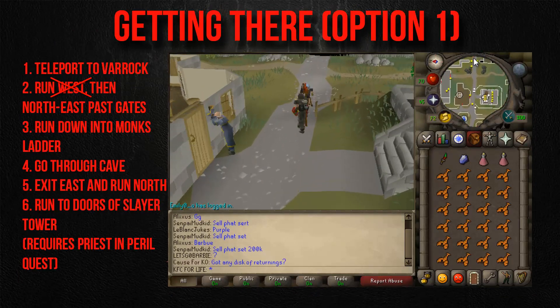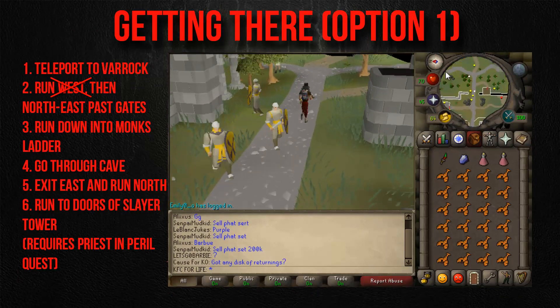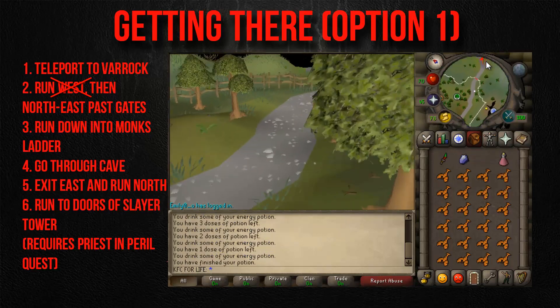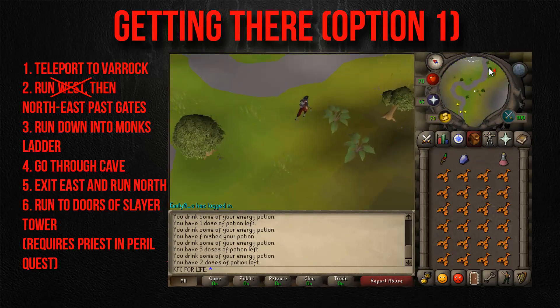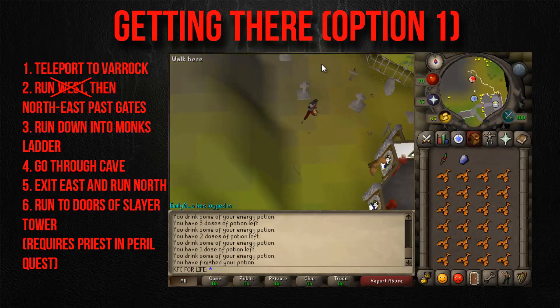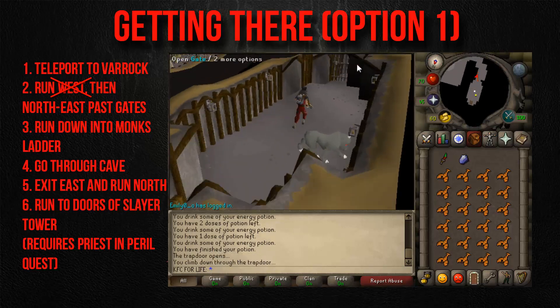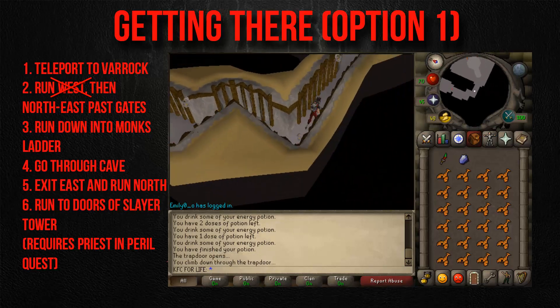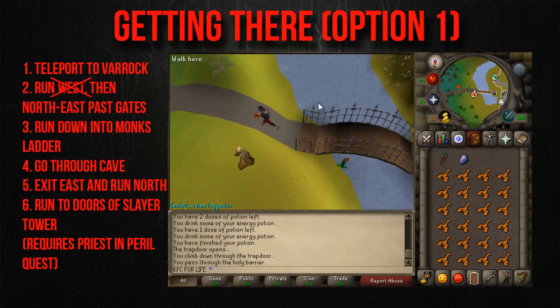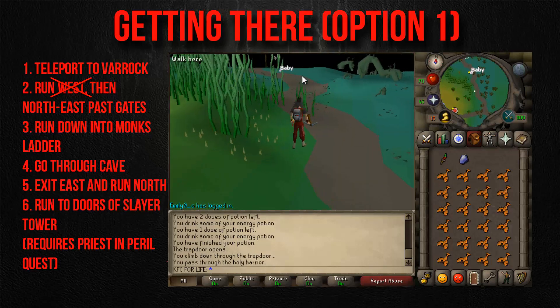To get there, it's like most slayer tower guides. You teleport to Canifis with the rock, run east towards the upper part, run past the gates, run down past the monk slider, go through the cave, exit east, then run north to the slayer tower doors. Remember that route requires Priest in Peril.